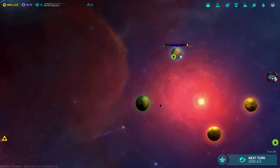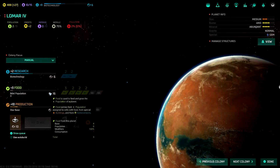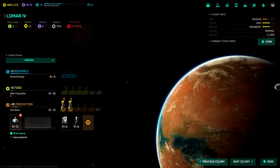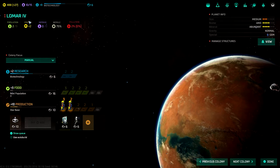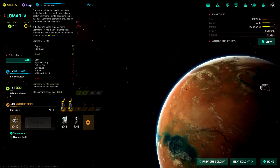We finished the turn and population grew, so I put it straight into production, which is good — that's what I want. I don't mind waiting 16 turns for another person so we can get the starbase built. The starbase will add a population cap, which is exactly what we need to happen.